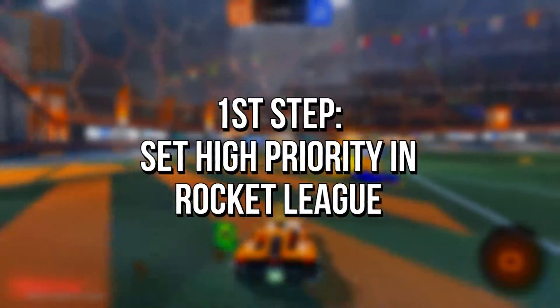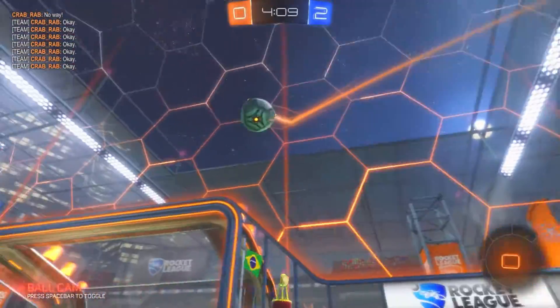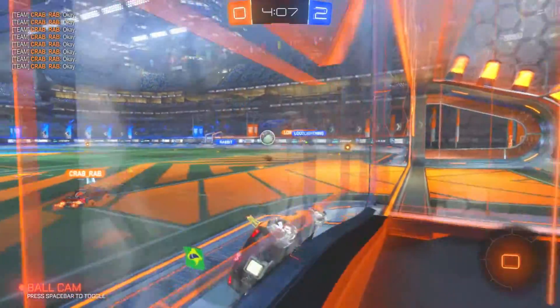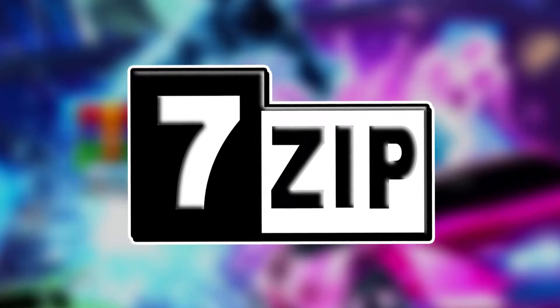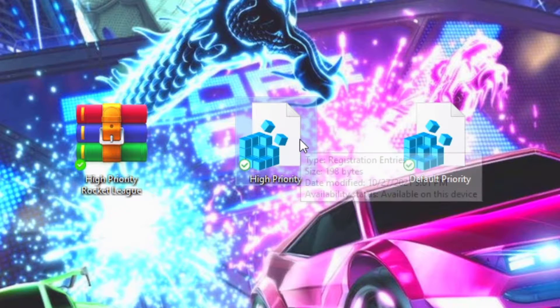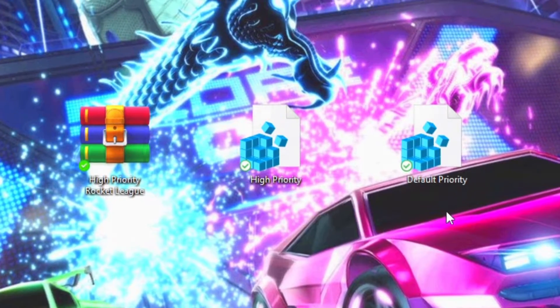In the first step, you will set high priority for Rocket League to make our system dedicate maximum performance to it and fix FPS drops. First, download the compressed file 'Write Priority Rocket League' through the link in the description below. After that, unzip it by using an application like WinRAR or 7-Zip. Now, right-click on the registry file High Priority and click on Merge, then click on Yes and OK to save the change.